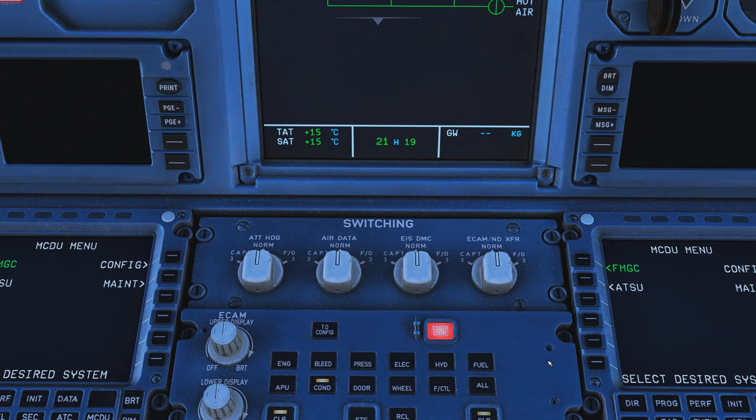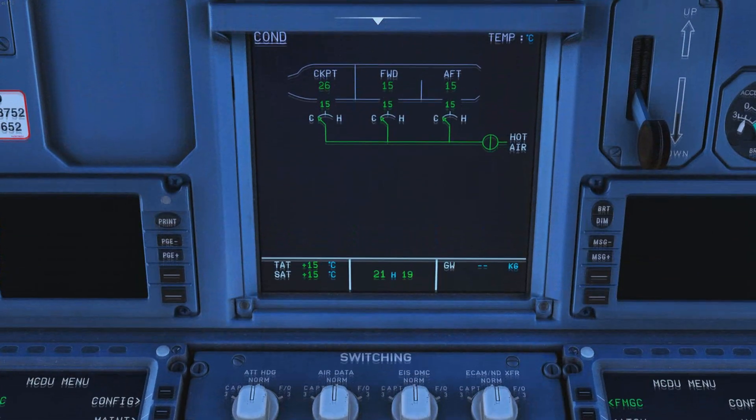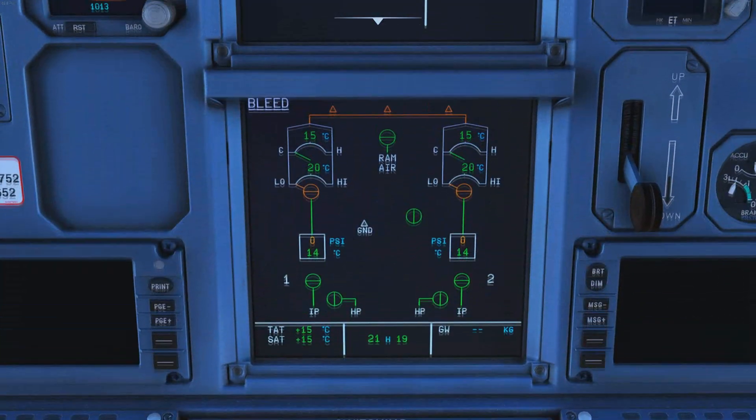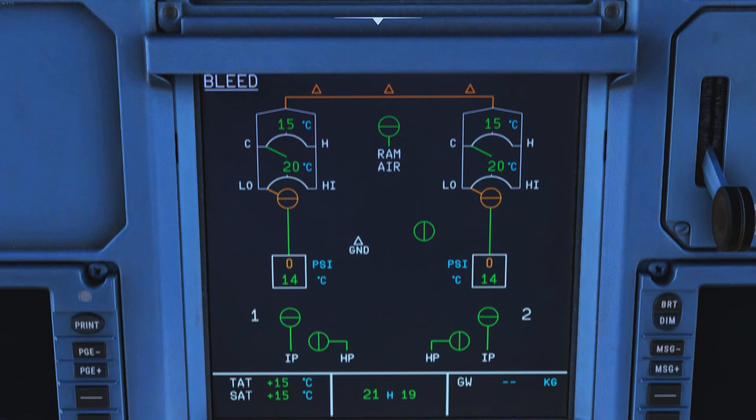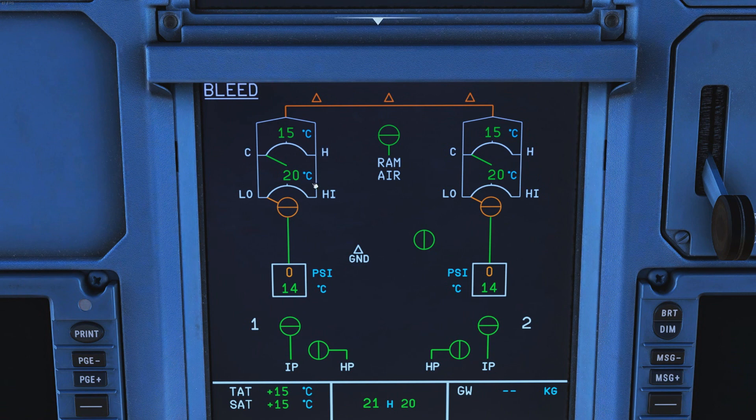Let's look at all of this in the cockpit. The two main pages you need for pneumatics are the condition page and the bleed page. On the bleed page, down here we have engines one and two with the intermediate pressure and high pressure stages. The engines are currently off, so everything is closed. Here we have that unit I was talking about — you can see the temperature and pressure — and then we go into the mixing unit, which is offline right now. The ground air is not connected, the APU is switched off, and down here we have the pack.